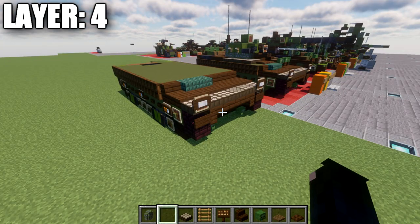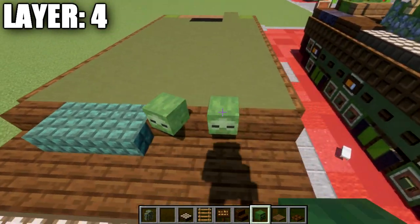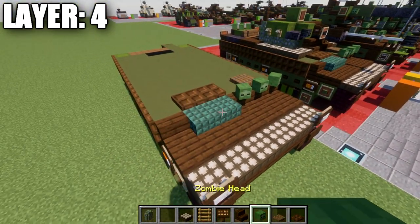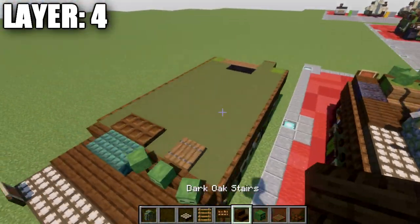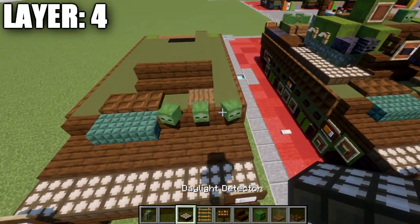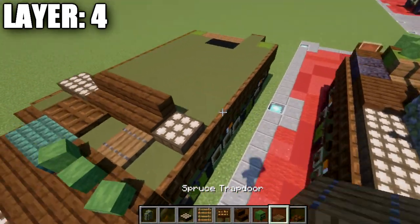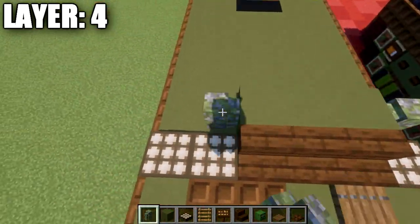Moving into layer 4, place a zombie head on top of the stair, and zombie heads at a slight angle on both sides. Place a spruce wood trapdoor right behind the middle stair, and two dark oak wood trapdoors ending at the green terracotta blocks after the prismarine ones. Place a dark oak wood stair with one stair on both sides — slightly off-centered. Add a daylight detector to the left and two to the right. Then place a row of three green terracotta with a mossy cobblestone wall on both ends.